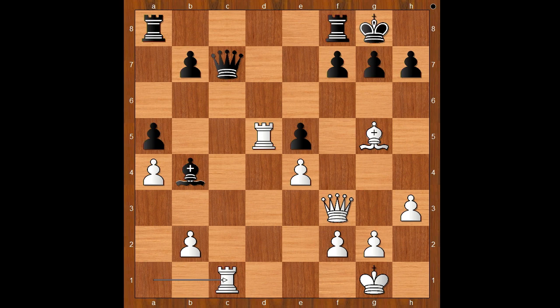Do you agree? Compare white's rooks with black's rooks. White's bishop is also better placed than black's bishop, and white's queen is happier than black's queen, isn't she? The game continued — queen to b6.